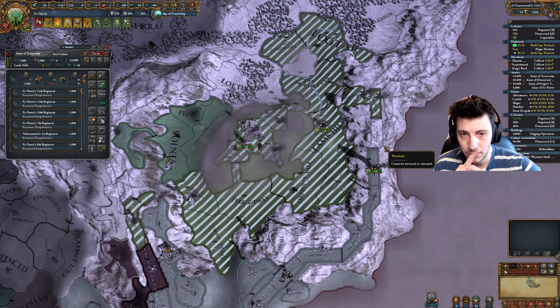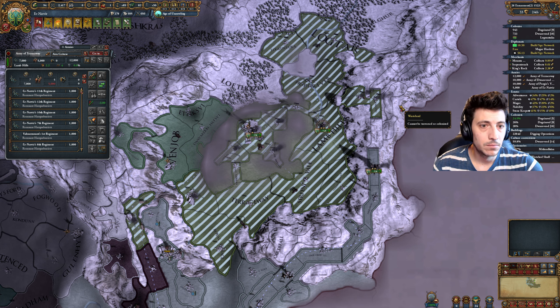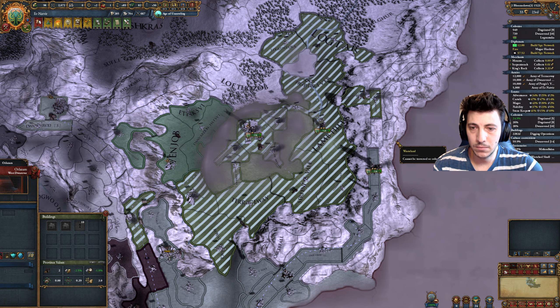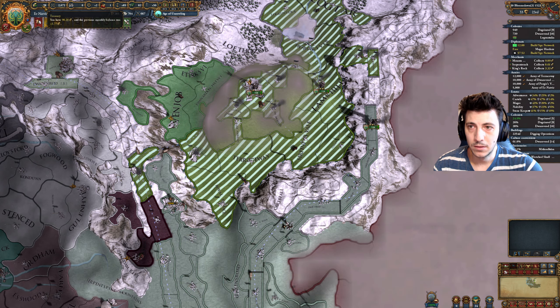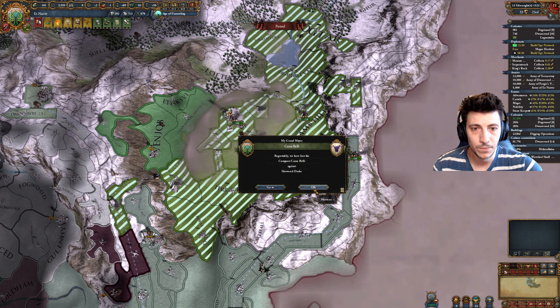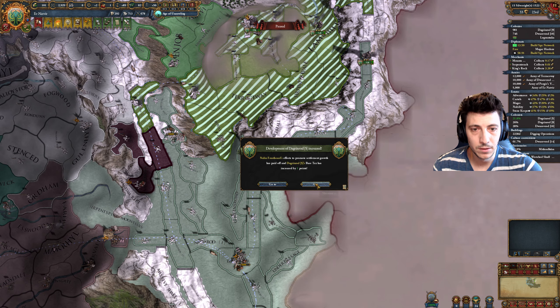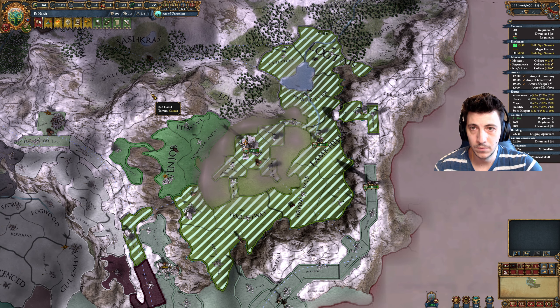We didn't have a commander here. We'll scare you off with our military. We're doing fine here still — we're able to crush them quite easily. Let's just make sure that you have somebody here.